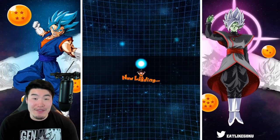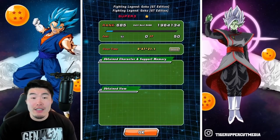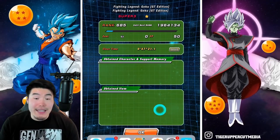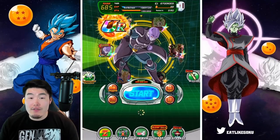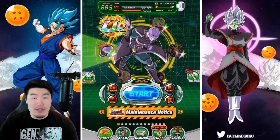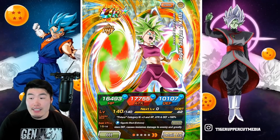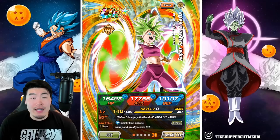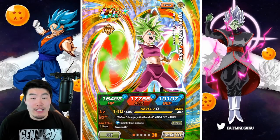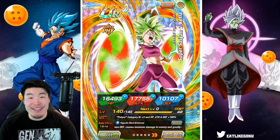Either way, we still saw some very impressive things from Fizz Super Saiyan 2 Kefla. Defensively and offensively she was amazing — even when she wasn't great offensively on turns where we didn't get 6 Fizz Ki Spheres, she was still defending very well. And we actually got 6 plus Fizz Ki Spheres pretty often — I would say more than half the time. So it's not really an uncommon occurrence. She's a fantastic, fantastic unit now.